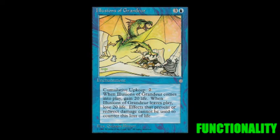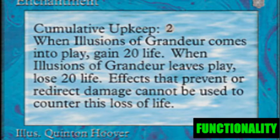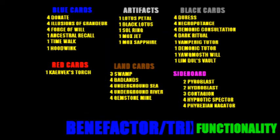Now once the combo is set, you can either somehow destroy the Illusions, or you can wait for your opponent to fail at paying the upkeep — whichever comes first. Then boom, you instantly win. Now if you think about it, this is kind of like one of the simplest combos in MTG history, due to the fact that the combo basically uses nothing but blue. And due to the fact that you'll be playing mostly blue, you won't have to worry about being color-screwed whenever you need to play any other cards.